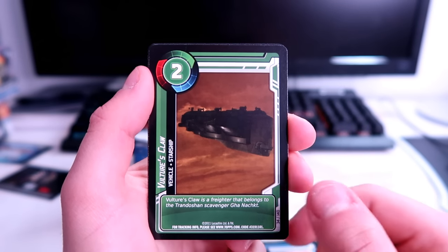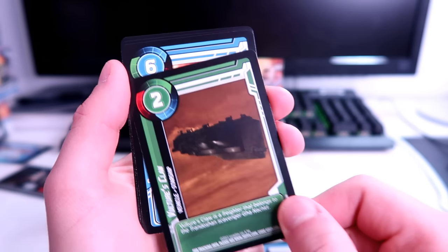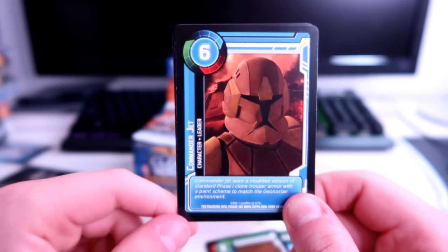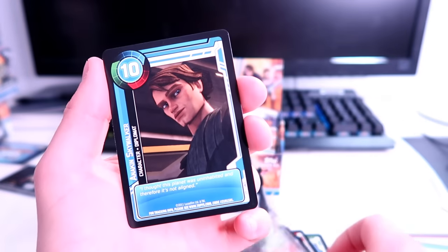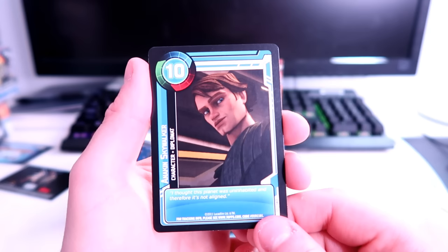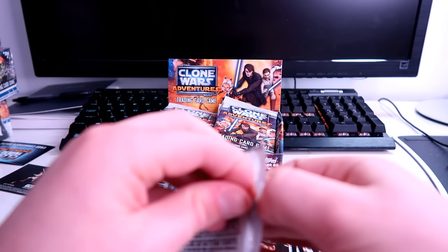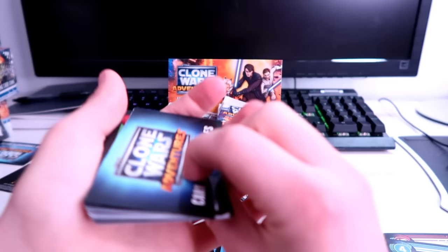Ahsoka's starfighter as the second holo — sweet card. There's the Vulture's Claw, which I believe is the ship R2-D2 was captured in. Commander Jet — wore a modified version of standard phase one clone trooper armor with a paint scheme to match the Geonosian environment. Obi-Wan's starfighter. And another Anakin Skywalker — that's three different Anakin cards so far. I'll start cruising a bit faster through the packs going forward.